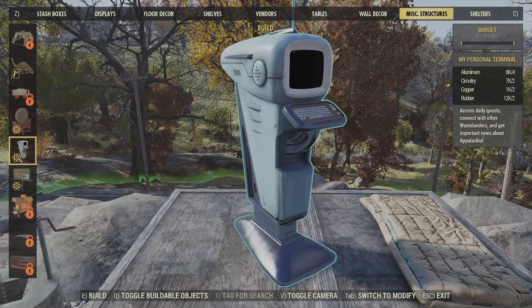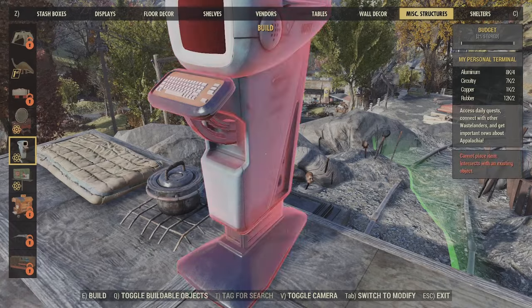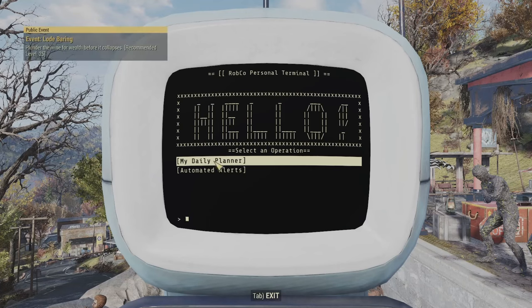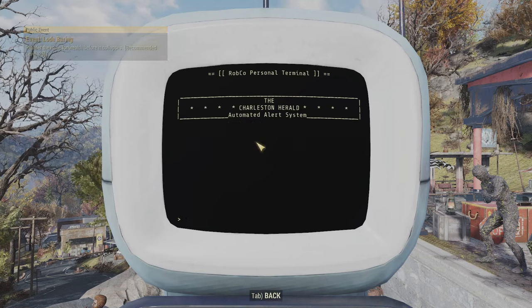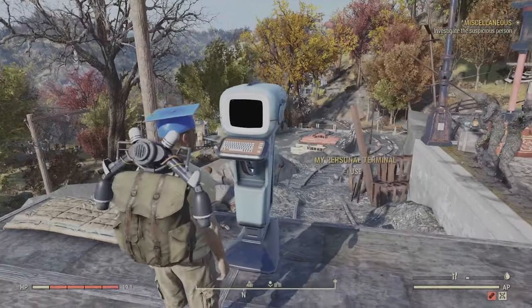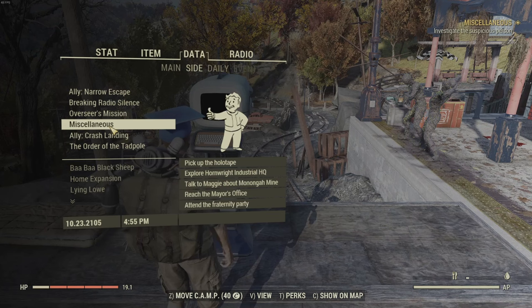There will be links in the description, but the easiest way to actually access them is to go to your own camp and go into the build menu under the miscellaneous tab. You'll automatically have access to this, and you'll find the item called personal terminal. You place this down in your camp, and when you access it, it'll give you a list of different dailies that you have available, which is also really cool — you can see which dailies are up and available for you.